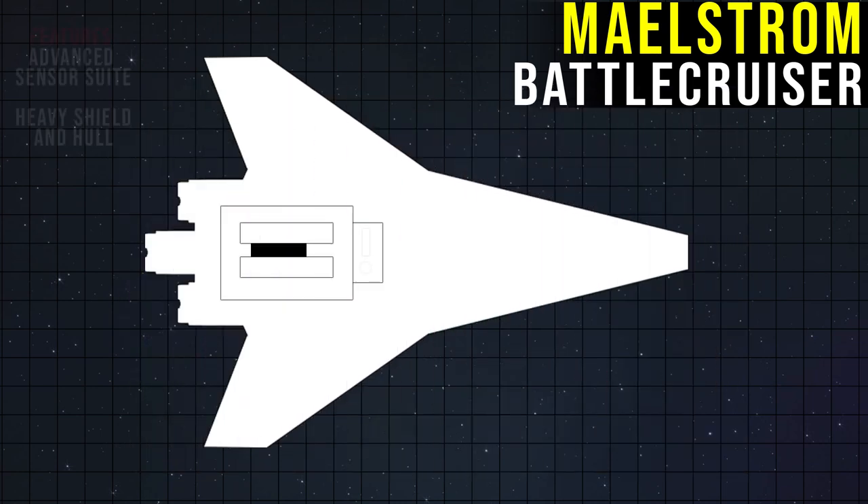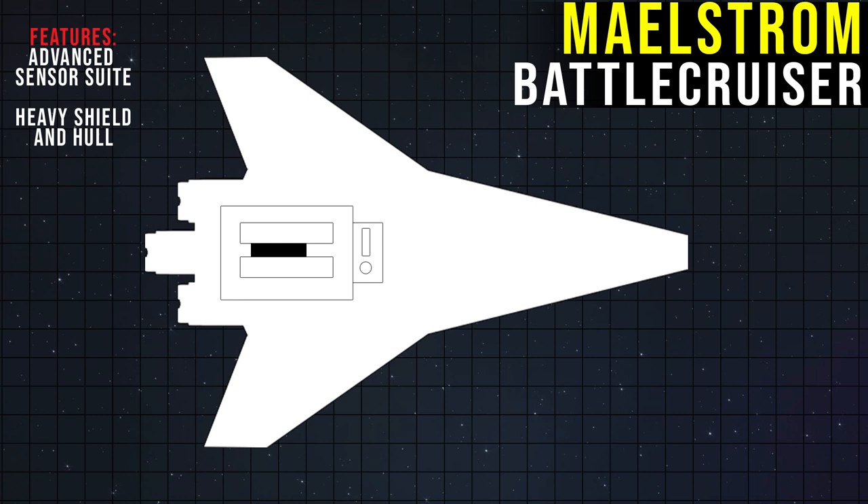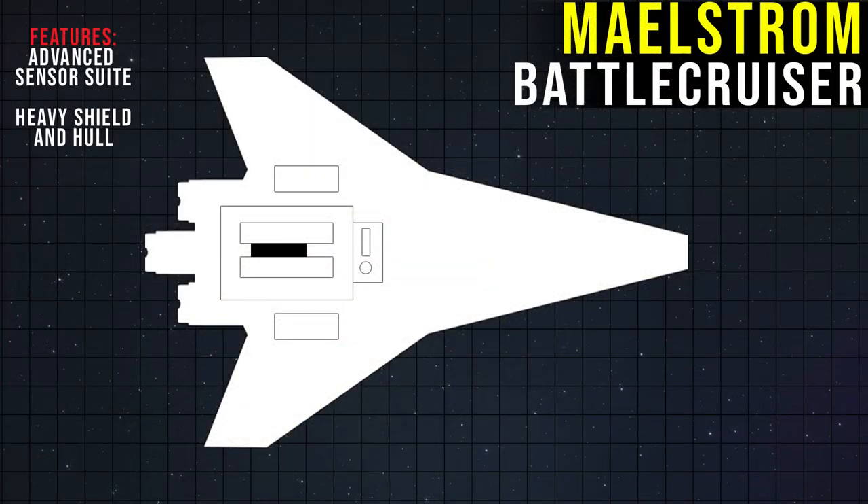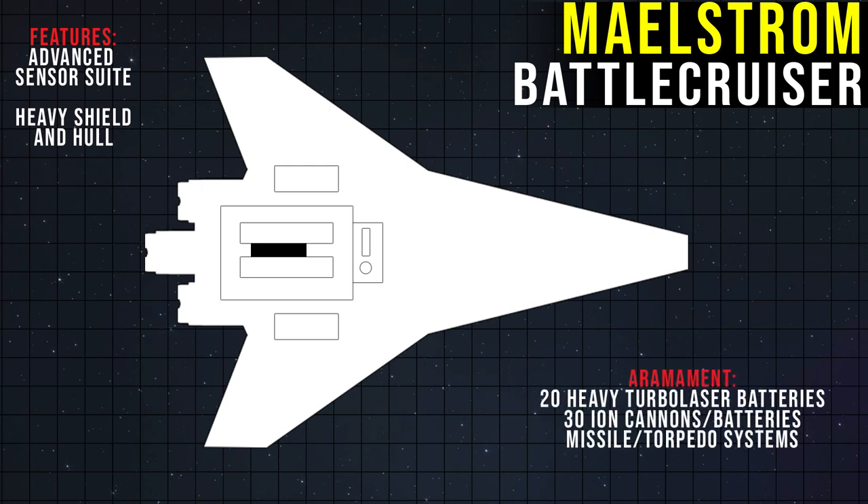Given its command function, the Maelstrom also possessed advanced sensors. I really do think that the main point of interest for the battlecruiser is its weapons. Like the Venator, it uses both broadside and forward-facing gun emplacements, while it also uses torpedo and missile launchers somewhat uniquely in batteries as its primary point defense system. Also somewhat unique is that it uses heavy missile launchers for planetary bombardment, rather than traditional turbolasers, as was the case with other Republic ships like the Acclamator. In total, the battlecruiser was armed with 20 heavy turbolaser batteries — far more and more powerful guns than something like the Venator, representing impressive damage output for the era. It also had 30 combined ion cannons and batteries, proton torpedo launchers, and that unique concussion point defense system.